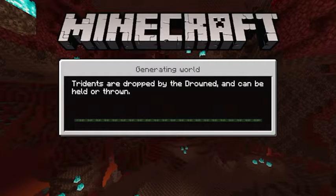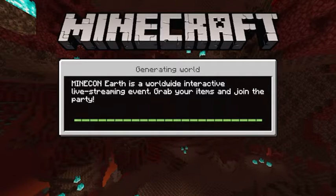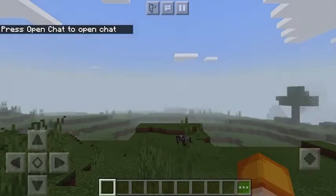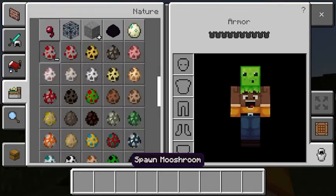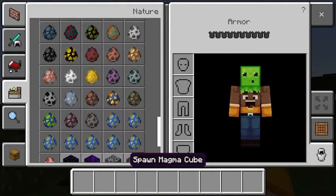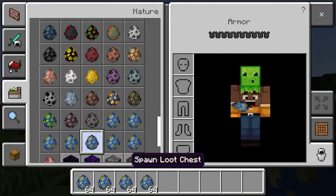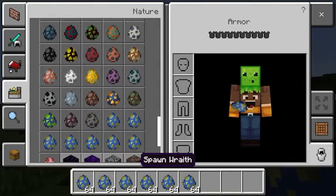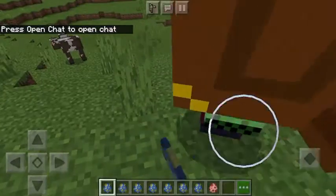Alright guys, so I'm going to be doing the Minecraft Dungeons mod. Not gonna lie, this mod is really good. I like it so far. It doesn't have all the Minecraft Dungeons characters which I wish it did - it just has this. As you can see these blue eggs have Redstone, Emerald, Archillager, loot chest, golden chest, Piggy Bank. I'm going to spawn them in.